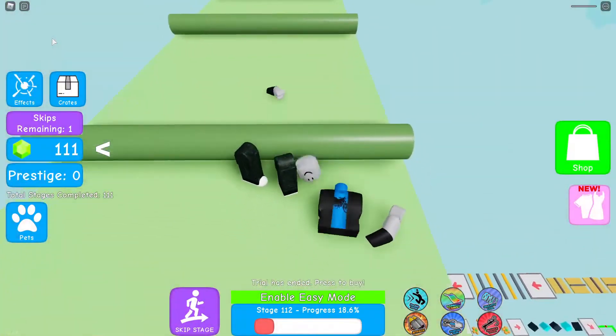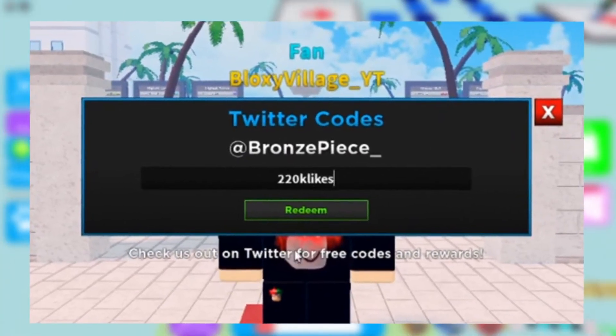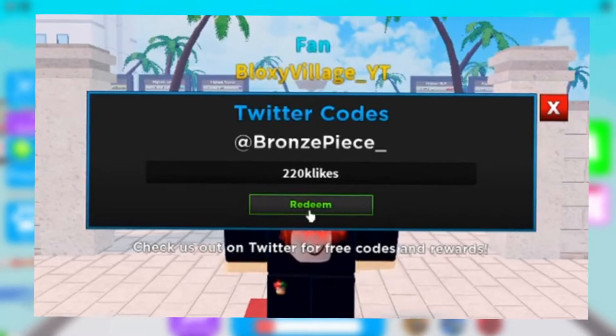Next up, we have another code that is going to add a good amount to your gold. Type in 220KLikes exactly like that, press redeem and it will give you guys another 3,000 gold.